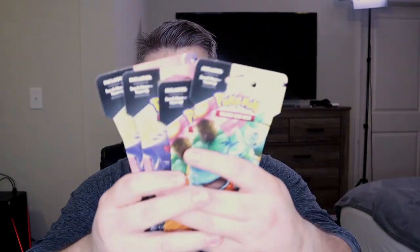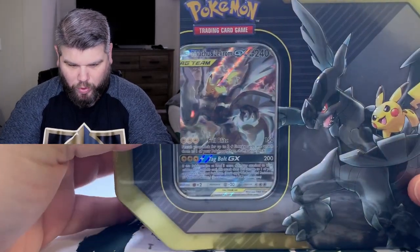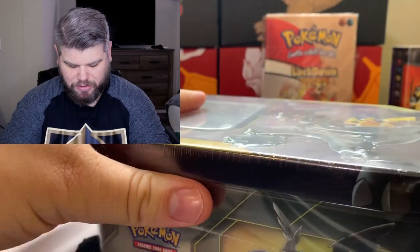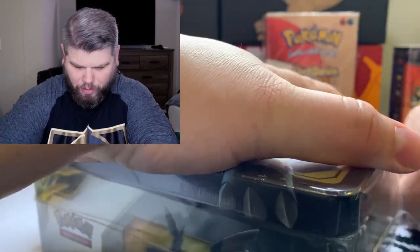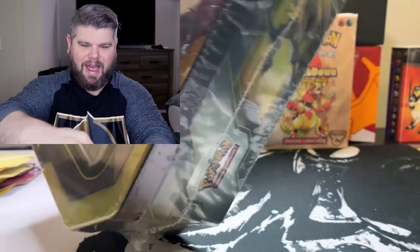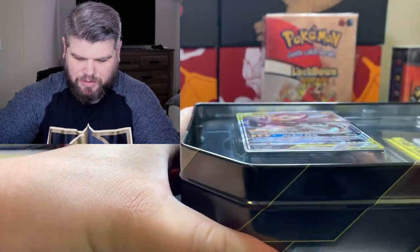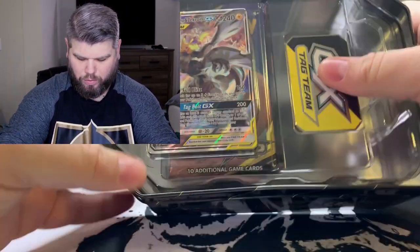Before we do, I want to make it something special. So I got a bunch of Team Up packs right here that I want to open up. I've never actually opened up Team Up packs on the channel. I've only been opening up Pokemon cards now for about three and a half to four weeks. And then I got this tin as well that I want to open up — it has a Zekrom Pikachu tag team card in there and I love me some Pikachu. I've never really opened up tins before, and I'm probably going to end up collecting all these tins just because they're so freaking cool.